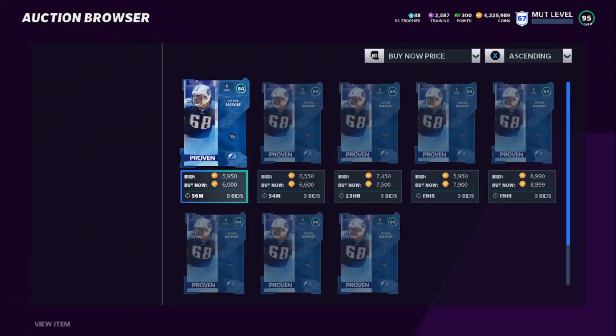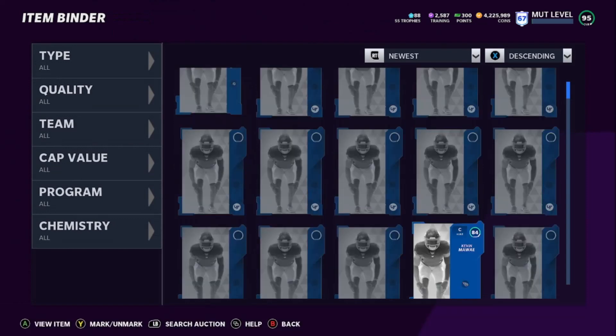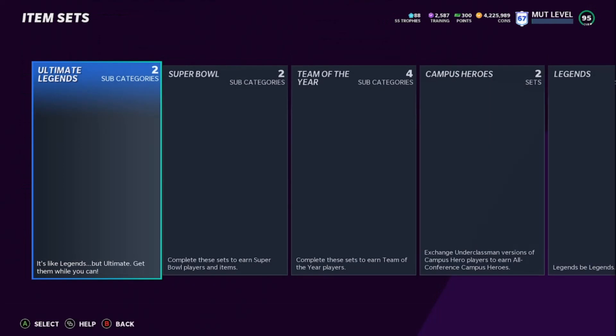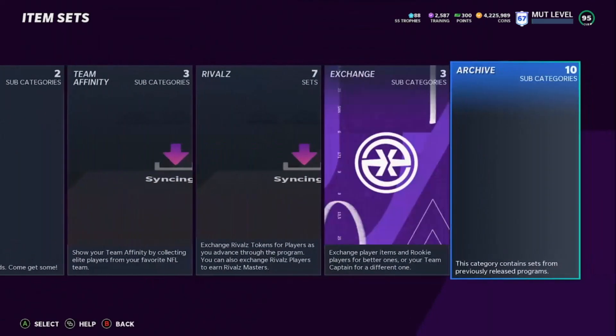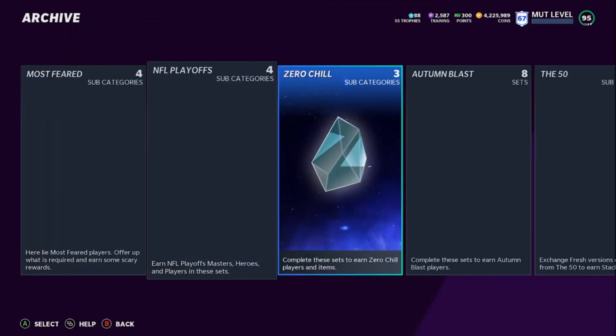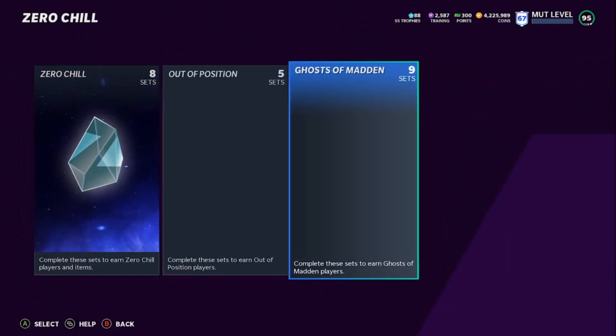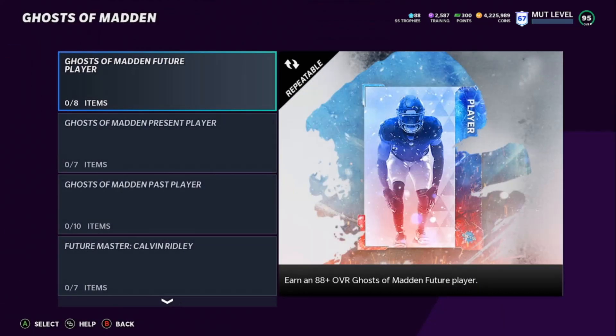The 84s are going for 6K, so 6 times 5 is 30K — we'll leave that as is. We know we need to make back at least 120K to break even or make profit. Now we're going to come over to sets, then go to archives, and we're going to go to Zero Chill this time. You can do a couple of these but this is the main one I want to focus on today.